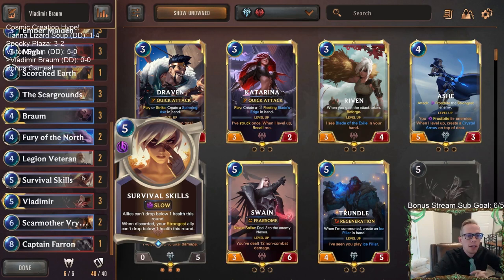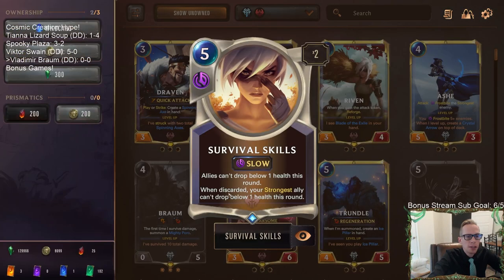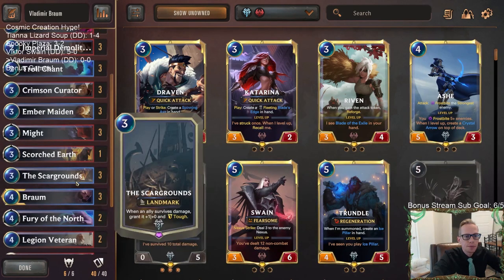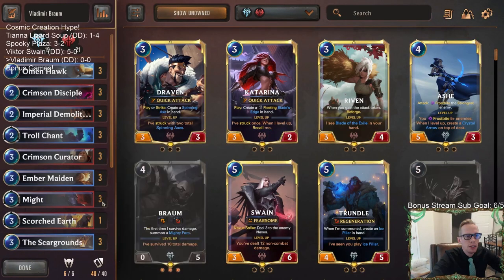We got three Mights and I like that - overwhelm is important. We have two Scar Mother Verenas that can finish games, and Captain Farron at the top end. We also have this new Noxus card I haven't played before: Survival Skills. Five mana slow speed - allies can't drop below one health this round, and when discarded your strongest ally can't drop below one health. We don't have ways to discard it so we'll just hard cast it.